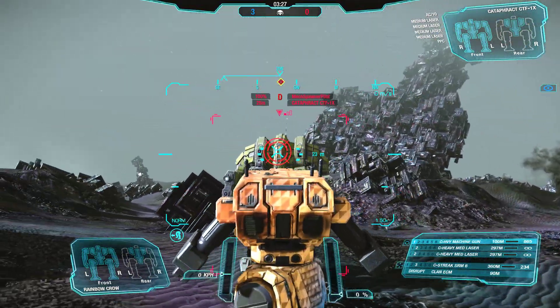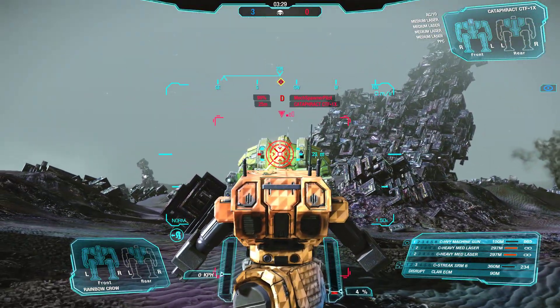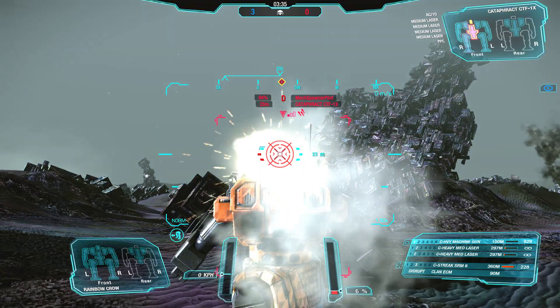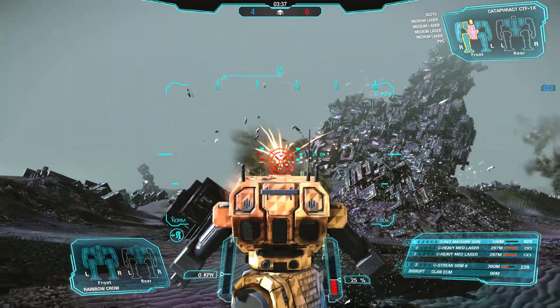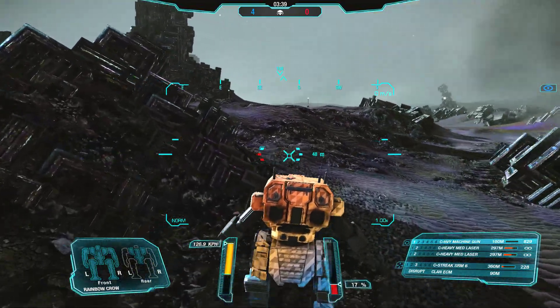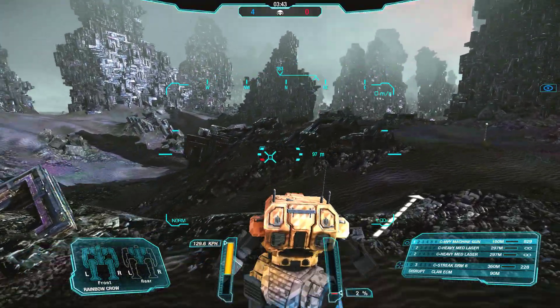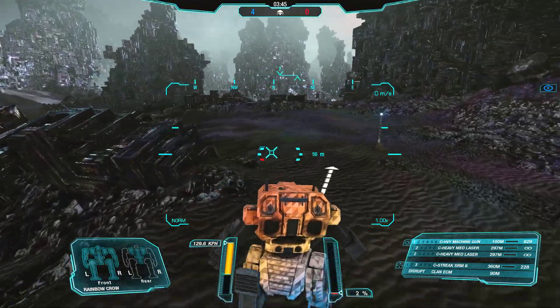Only useful when completely submerged, the UMU uses a modified water jet system to propel the battle mech through the water. This makes the unit far faster and more agile underwater, but also works against the UMU-equipped unit. A battle mech equipped with a UMU may not exceed its normal walking speed when underwater, nor may it use jump jets.